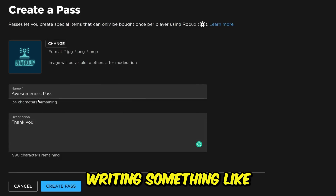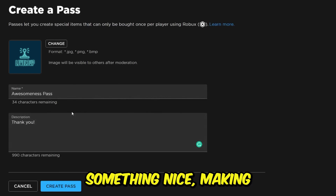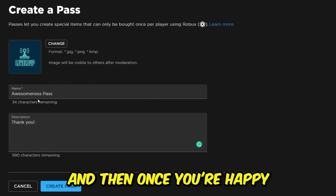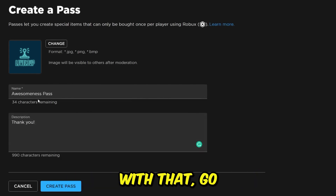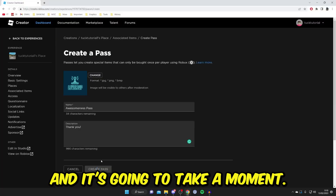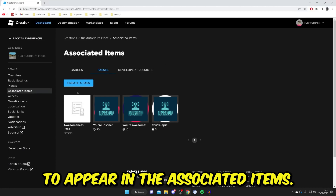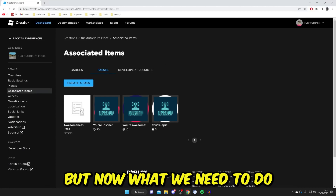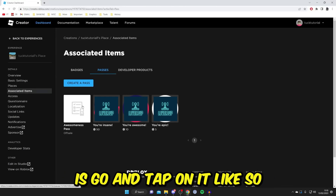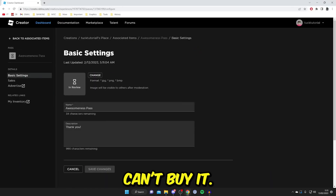It's really worth writing something like 'thank you,' or something nice that makes it look desirable. Once you're happy with that, tap on Create Pass. It's going to take a moment, and once it's been created it will appear in Associated Items.